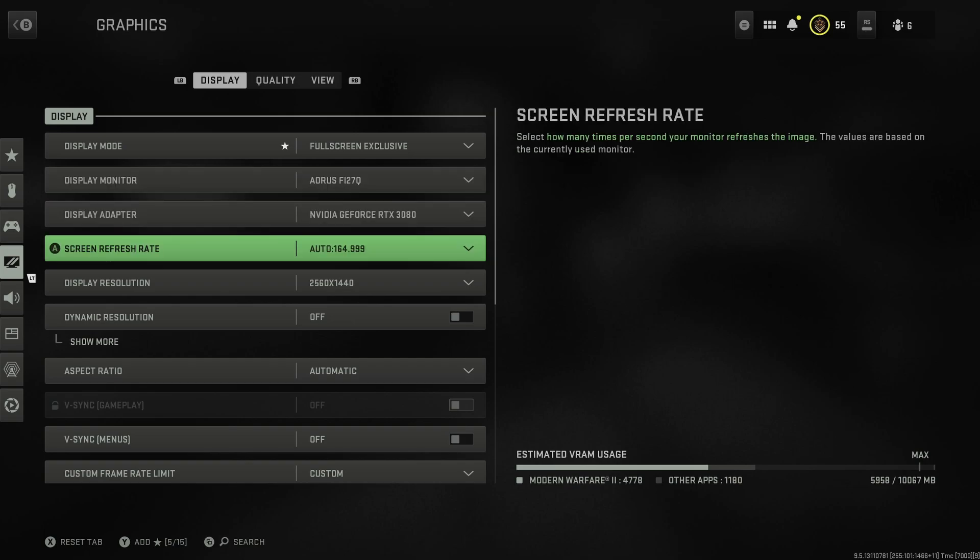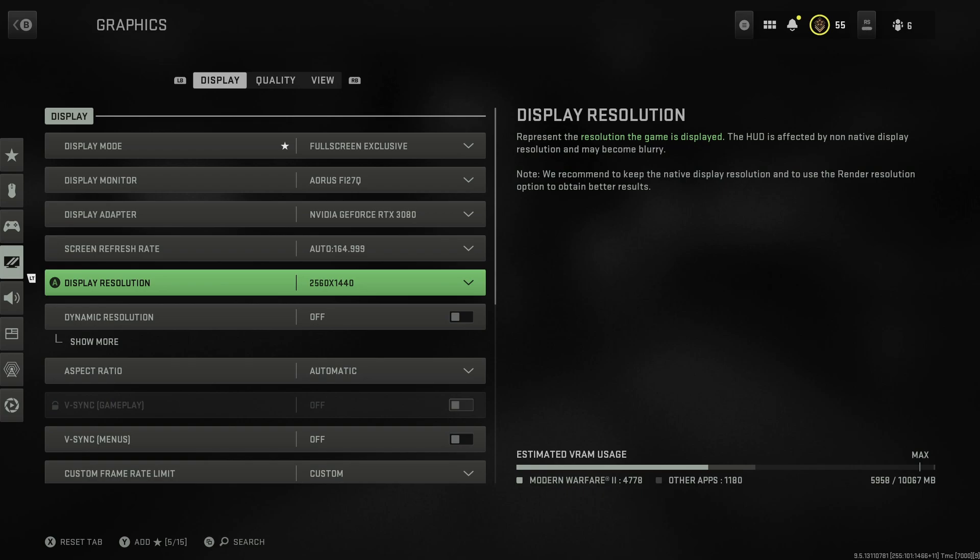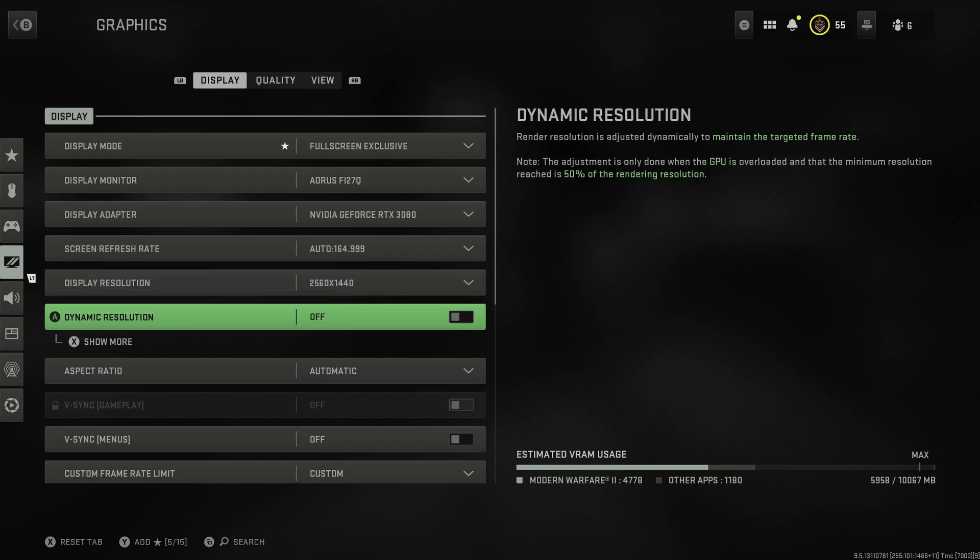Set your screen refresh rate to whatever your actual screen refresh rate is, and your resolution to whatever your resolution is. Make sure you turn dynamic resolution off - the only reason to use it is if you're running a very weak GPU. The way it works is it lowers the resolution when the frame rate drops, but sometimes it goes bananas and lowers the resolution to ridiculous levels, so it will look horrible.